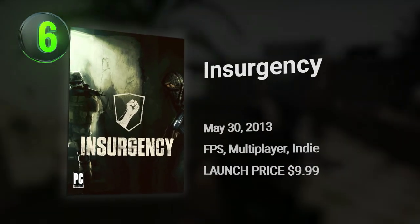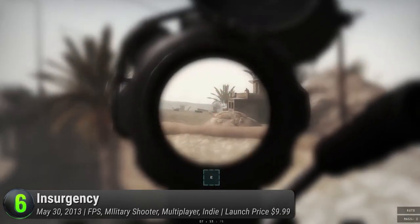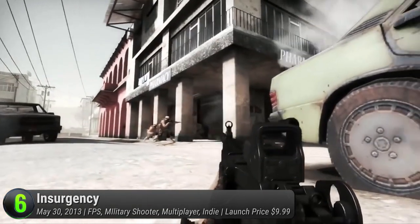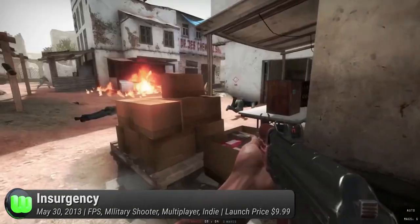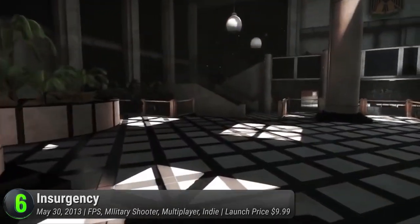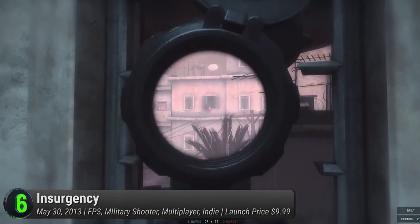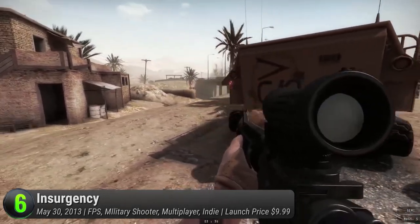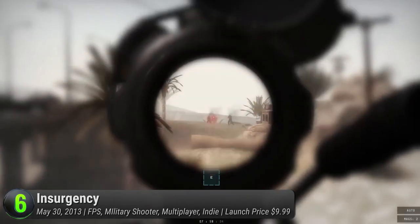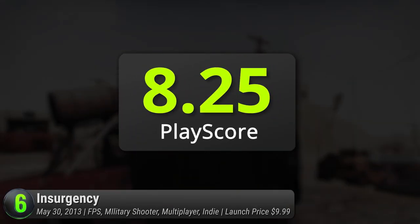Number 6: Insurgency. From New World Interactive, feel the hardcore action of close quarters combat in this Source Engine-based experience. This was a follow-up to the award-winning Source mod, now rebuilt with better visuals and highly competitive one-life gameplay. If you suck at first-person shooters, you're gonna have a hard time. The game is divided into two modes — online and co-op. The online mode delights you with nine team-based game modes, while co-op lets you grab a friend and take down enemy AI in increasingly difficult waves. It receives a PlayScore of 8.25.